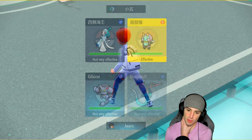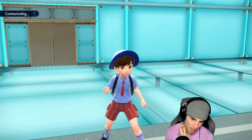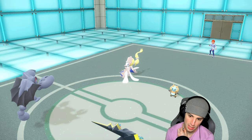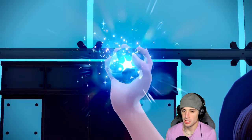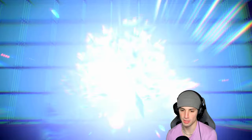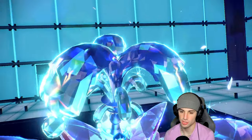U-turn pivot into Hippowdon, get rid of the Illumise, and go from there. We Terastalize to Water for Gliscor. Dual wingbeat — I could have gone for tailwind but attacking this turn is probably more in our best interest.